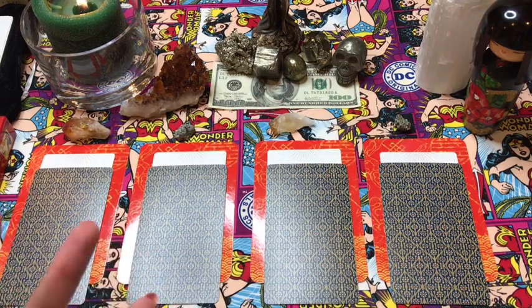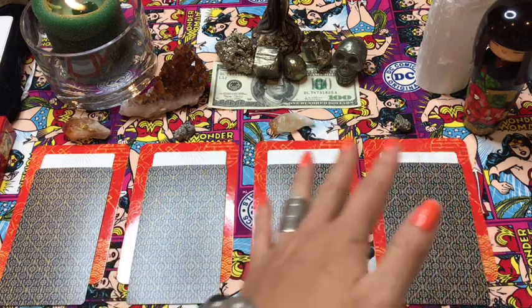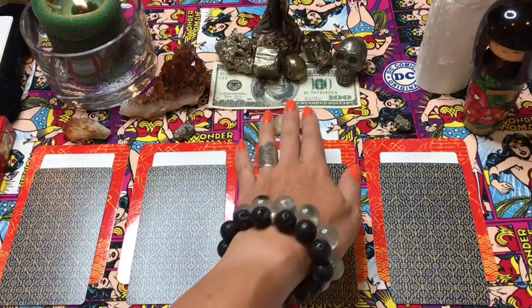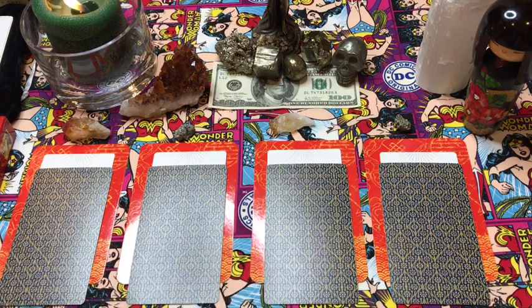What I want you to do right now is think about the question: how can I increase my financial prosperity? Center yourself, take a deep breath, think on that question, and go to the pile that you are most drawn to. In the information section down below I will show you the time signature for each pile, so you can skip right to that pile without having to watch the entire video. Some people choose multiple piles or just like hearing all the messages, and that's totally fine.